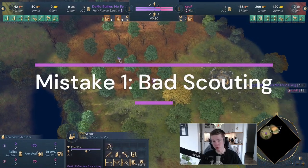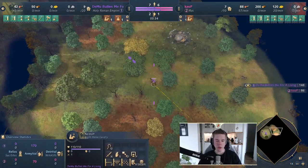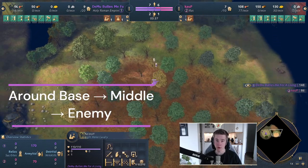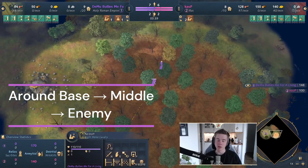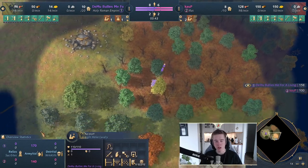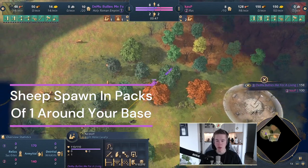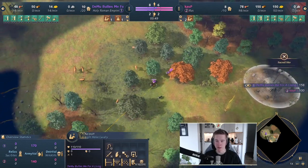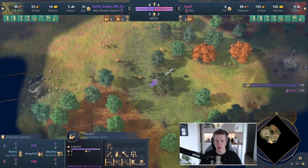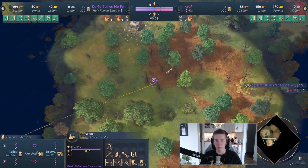The first most common mistake people make is wrongful scouting. You want to be doing correct scouting, and correct scouting is scouting around your base first, then scouting the mid, and then scouting your opponent's base. You want to get those early sheep that hide around your town center area — just around the black vicinity of your base, the fog of war.